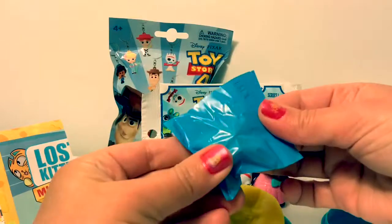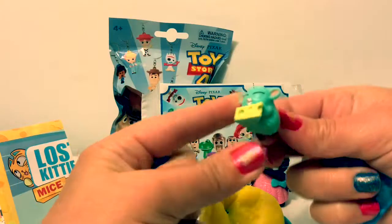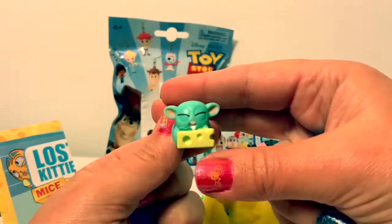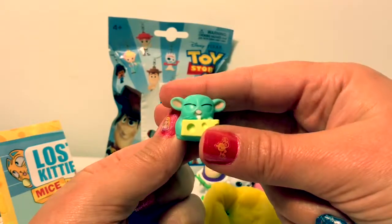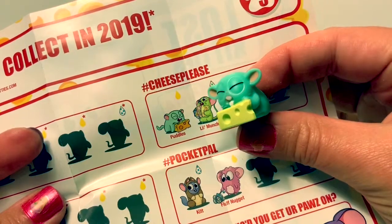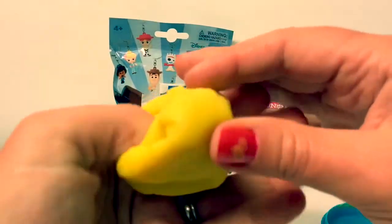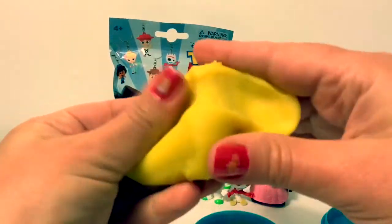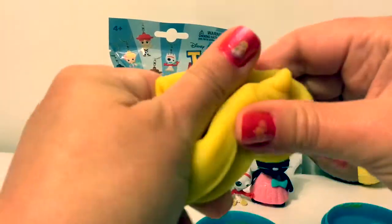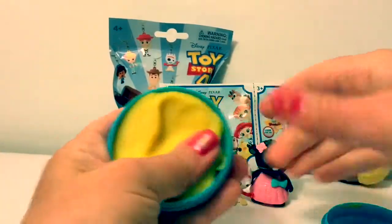I bet the Lost Kitty's in here. I wonder who it is. Super cute - his color's teal and he has a piece of cheese. Let's see what his name is. His name is Puddles and he's from the Cheese Please Collection. Cute. Here's yellow Play-Doh. Play-Doh is fun, and it goes nicely back into this container.